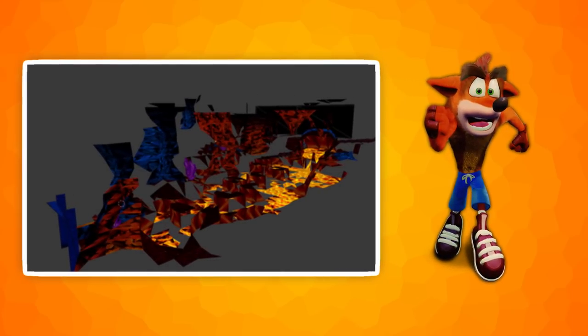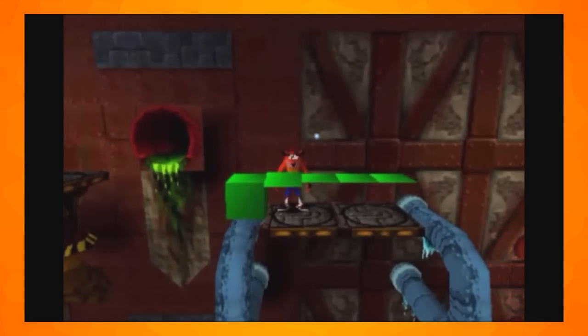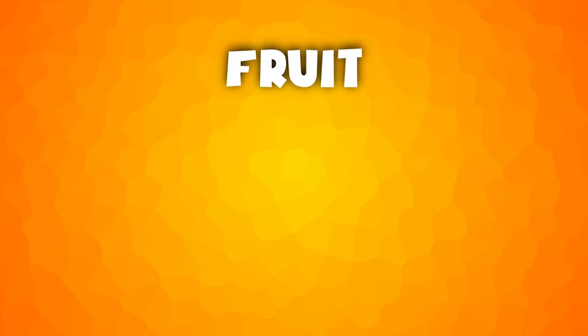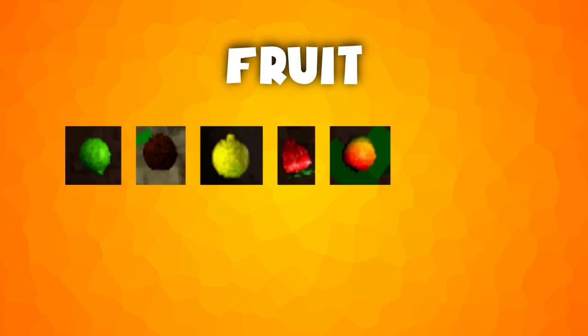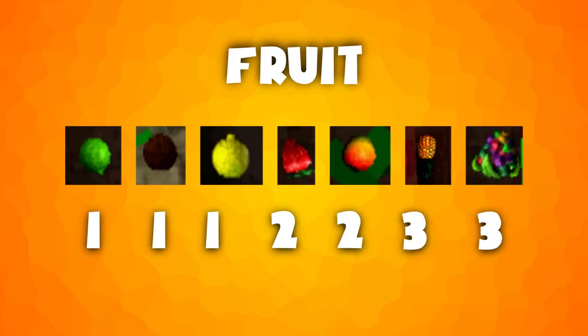This next cut level is set in a lava cave which was cut because it used up too much memory and the lava distracted from the orange colour of Crash. This level does have some early code and other data attached to it which can be modded into newer levels, including 7 types of fruit which are limes, coconuts, lemons, strawberries, mangoes, pineapples and grapes.